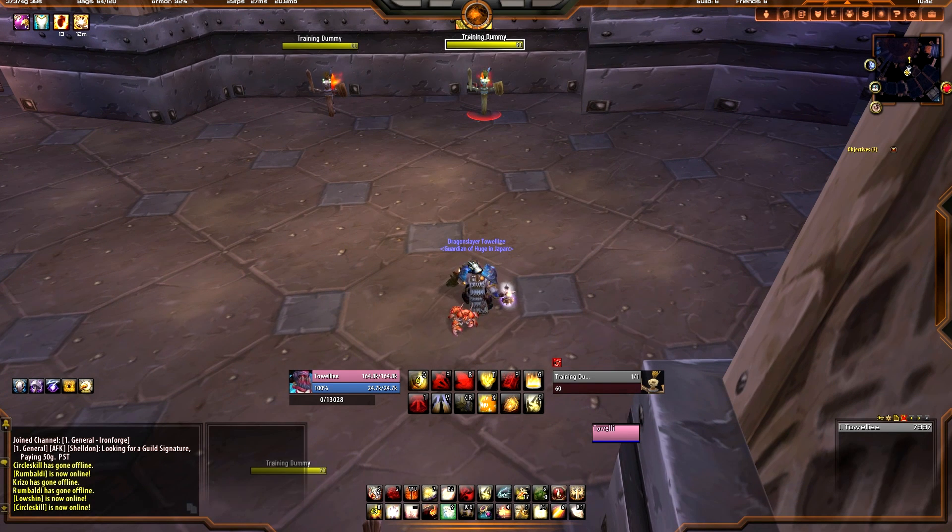Two straight Holy Power Point generators one after another with a Shield of the Righteous, plus a Sacred Duty proc. That basically covers single target tanking rotation. The main point is: do not fish Sacred Duty procs — it will come to you because you have two methods to get it. Whenever you hit Crusader Strike, always watch to see if Grand Crusader procs, because you want that free Holy Power generator instead of waiting a whole other global cooldown. You're saving your Shield of the Righteous by a global cooldown, which gives us a faster Shield of the Righteous crit and generates more threat throughout a fight.